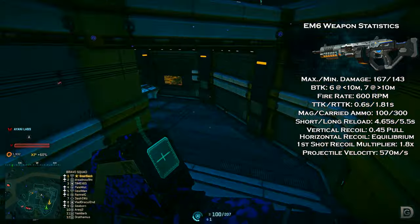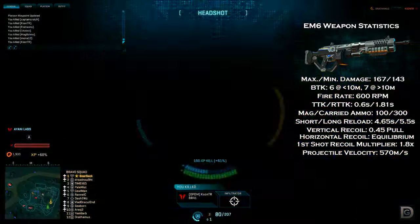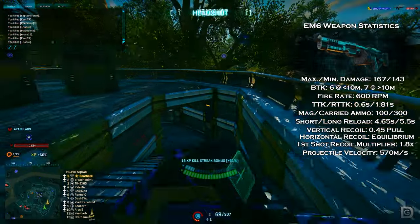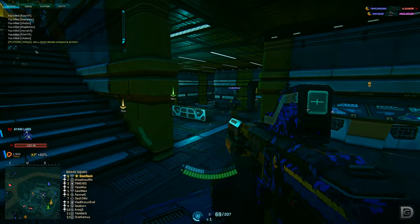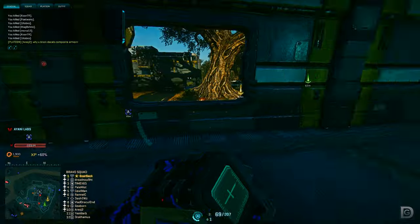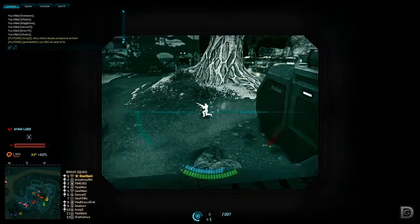The EM-6 fires at 600 rounds per minute, which is pretty average in comparison to other factions but is among the fastest firing LMG for the New Conglomerate. With its 167 bullet damage, it will take six bullets to down someone in close quarters and no more than seven bullets at any other range. Vertical recoil per shot is 0.45, which is slightly below the Gauss SAW's 0.55, but still holds roughly the same amount of recoil per minute due to its increased fire rate.